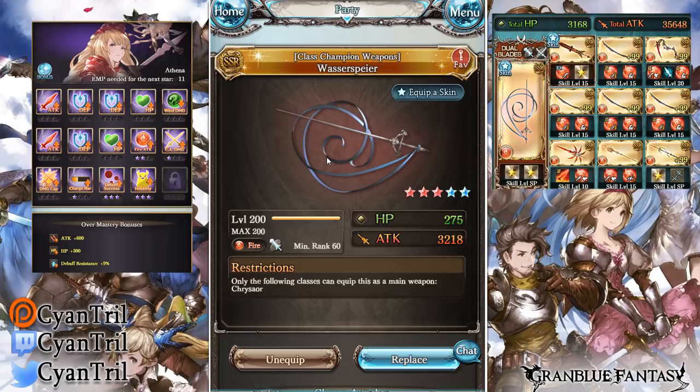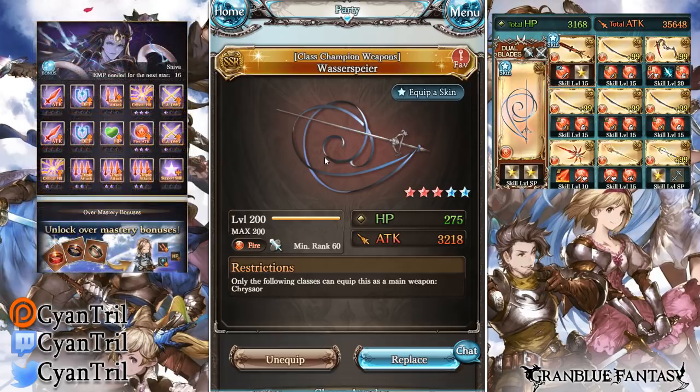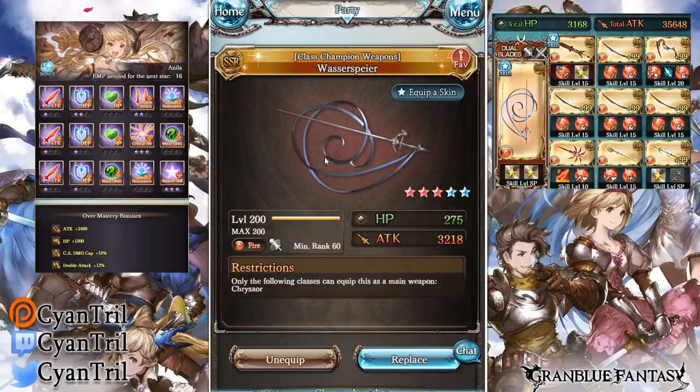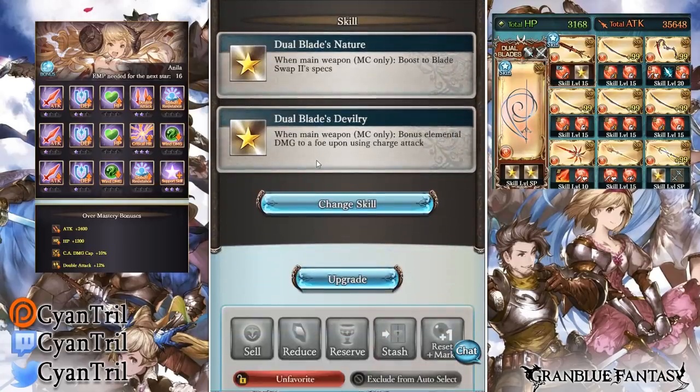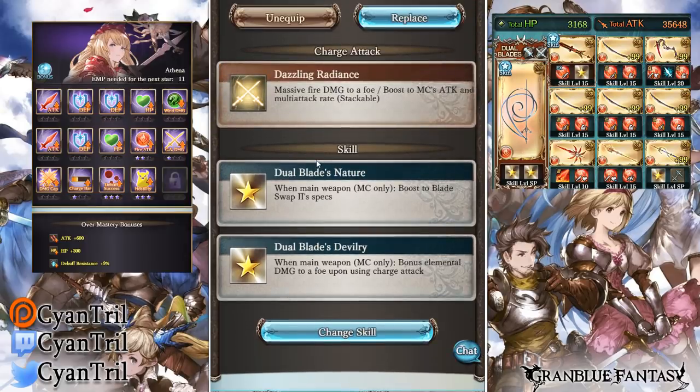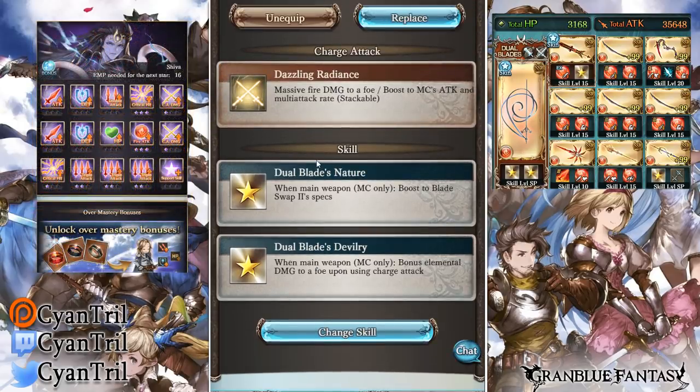I think it's a really good weapon for one-turning, but I just don't think it's good for soloing or doing 10 turns plus. If you're doing Nightmare 95 or Nightmare 100, I wouldn't bring this. But if you're one-turning, it's a very good weapon. The sub skill you bring is Devilry — it gives you about a one million bonus damage on every OGI, which is really good for one-turn since that's like two million extra damage.